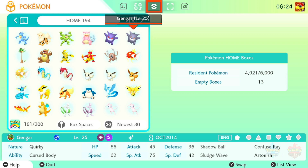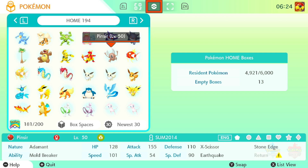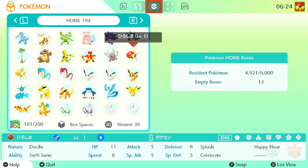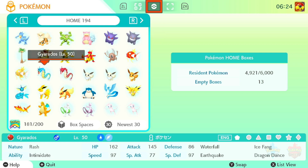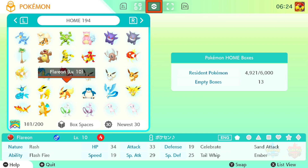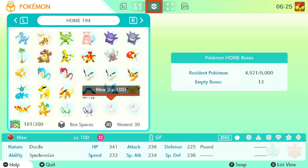This Shiny Gengar is an Event Gengar, although it's not in a Cherish Ball because it's shiny — I felt like including it. Alolan Exeggutor, Kangaskhan, Electabuzz, Magmar, Pinsir. This is a Magikarp with Happy Hour and Celebrate. Golden Magikarp, Gyarados, Red Gyarados, two Shiny Eevees, a Regular Eevee, all of the Eeveelutions, Snorlax, Legendary Birds, Dragonite, Shiny Mewtwo, Regular Mewtwo, Event Giveaway Mew.